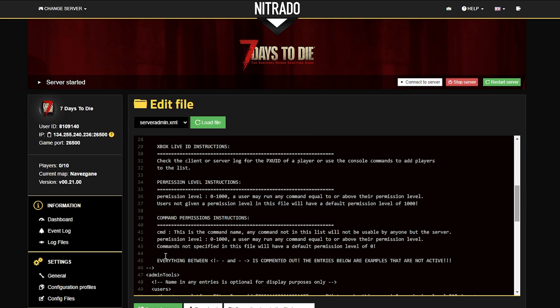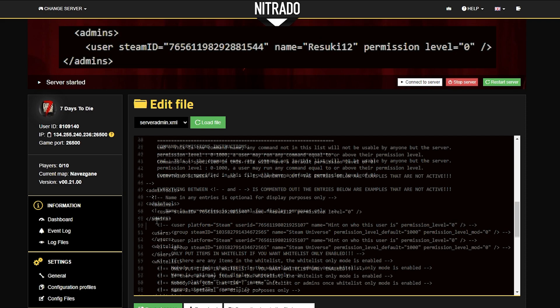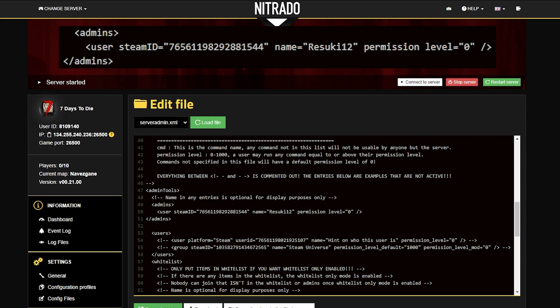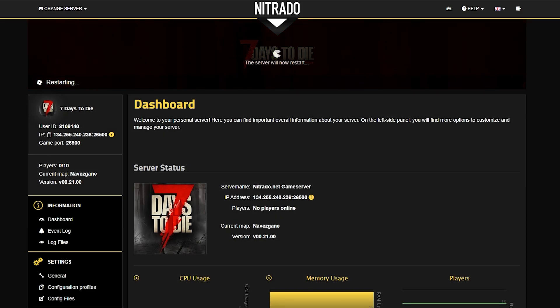Then around line 47 you're going to see the admin tools. It's here that you're going to want to type in a big long set of code, so I'm going to type it all out and then you'll be able to pause the screen and copy it down with the proper steamid from the username. Once you're done here, you're going to head back to your dashboard and restart the server to officially save these changes, then you're good to go.